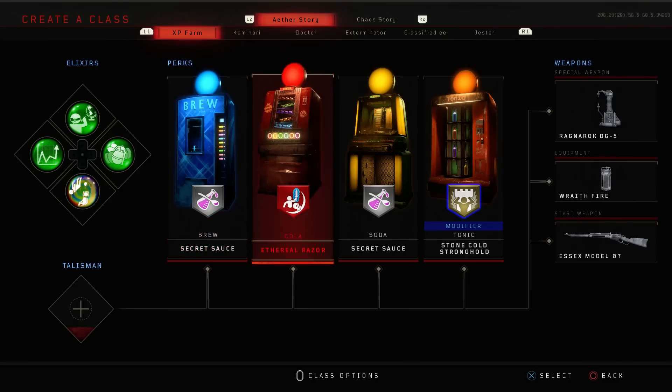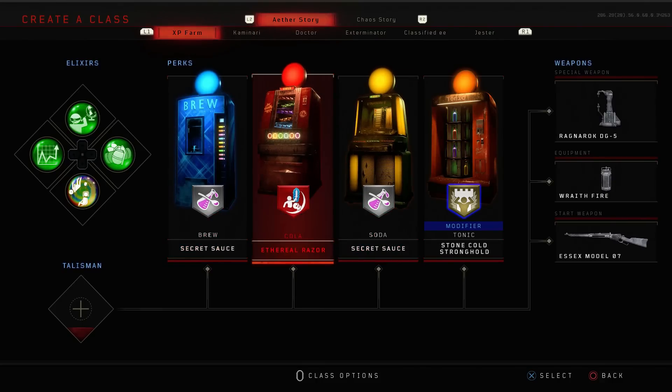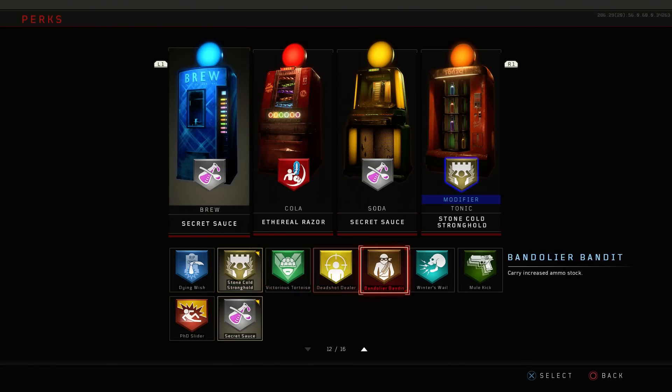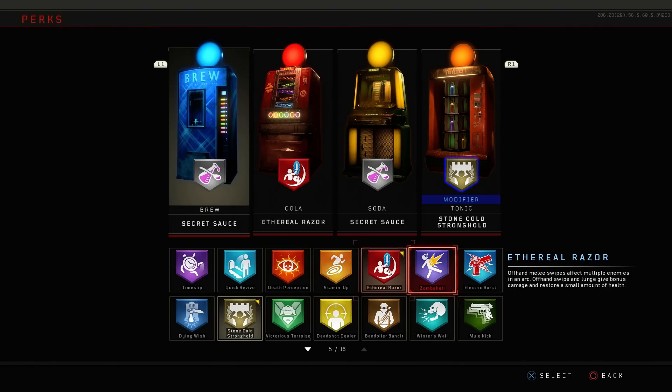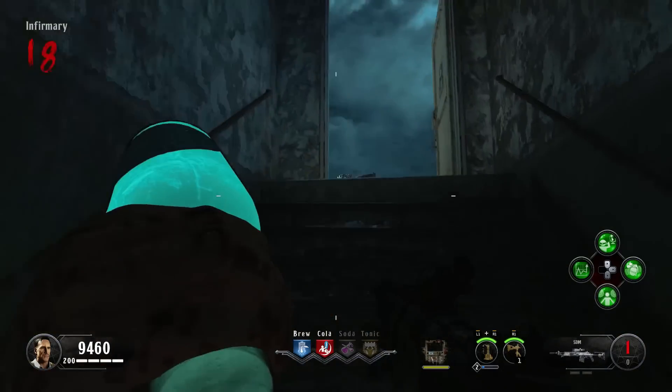For your perks you absolutely need Eternal Racer and Stronghold in your modifier slot. For your two other perks use Dying Wish and Winter's Wail. In my game I used Secret Sauce two times so I could get other perks for the setup rounds.